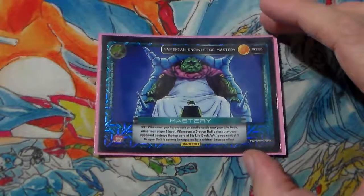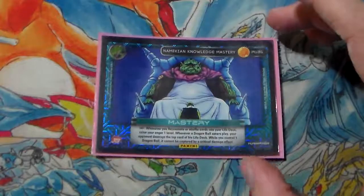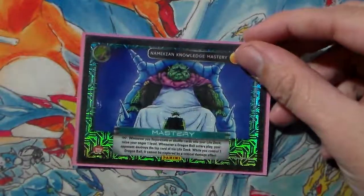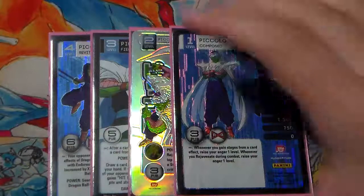This is an MPPV-focused deck primarily, with a DBV backup plan. So we're trying to win by most powerful personality, but we can win by Dragon Ball victory if necessary. What stack do we play? We play a various combination of Piccolo levels.